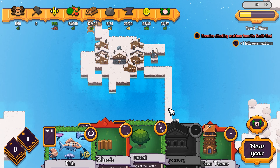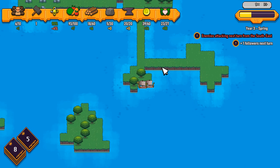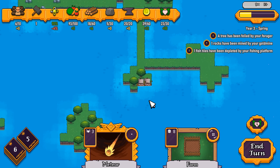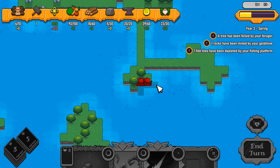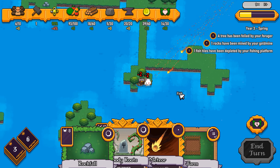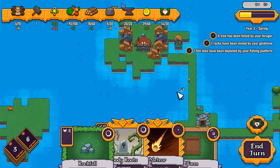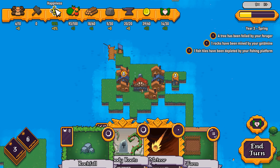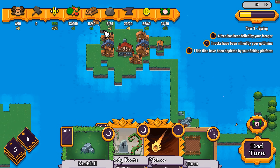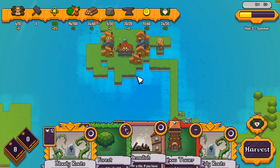Let's go ahead and end the turn. Next turn we are going to be attacked. Here come the Vikings. A quick Meteor Storm would do the job — just place this right here and go boom boom boom, that'll take care of them. Easy enough. First attack is usually not that bad. I really wish I had more workers. Moving to the Tavern to start staunching the bleeding on our happiness.